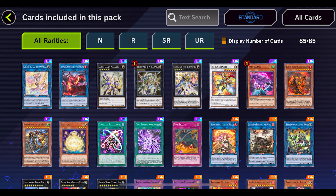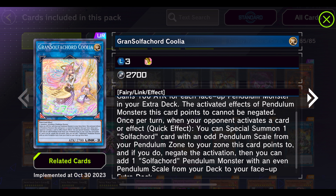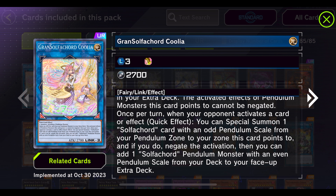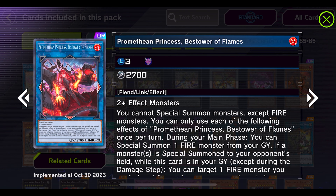I'm actually really looking forward to that and not really caring about DDD right now, but we have a Grand Soul — Solfachord Coolia, I completely butchered that name. I think it synergizes well enough with DDD; I forget exactly how, but it's mainly pendulum support. I have seen a couple of decks use this, so we're going to take a look and see if it's actually a possibility to link them together.